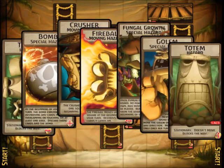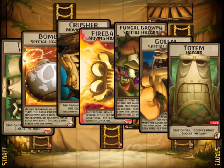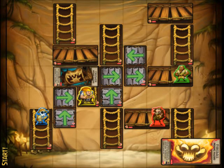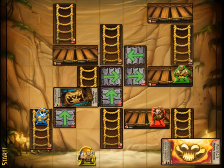But watch out! They can also use hazard cards to get in the way and cause all sorts of mayhem. For example, crushers roll down the cliff once each round, and if they land on a player, that player falls down to the path below.